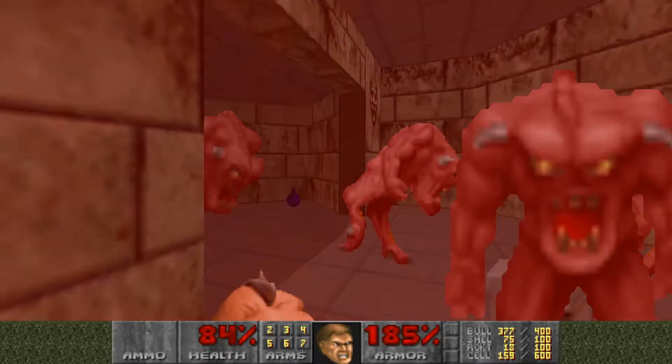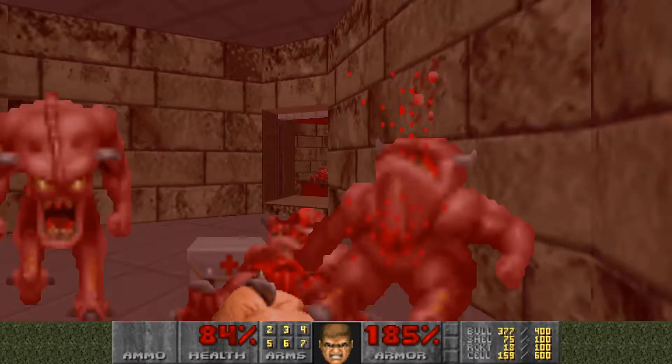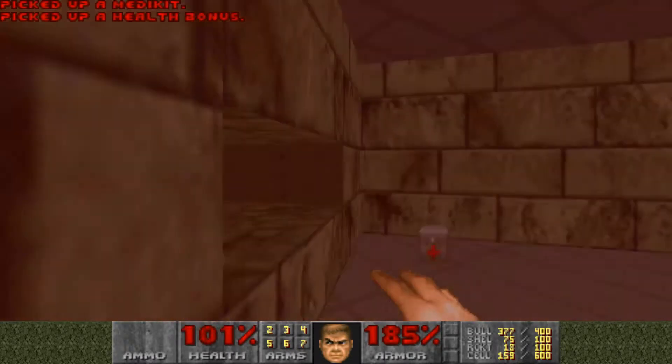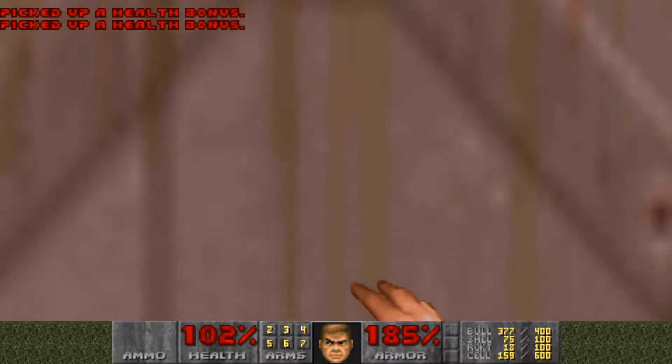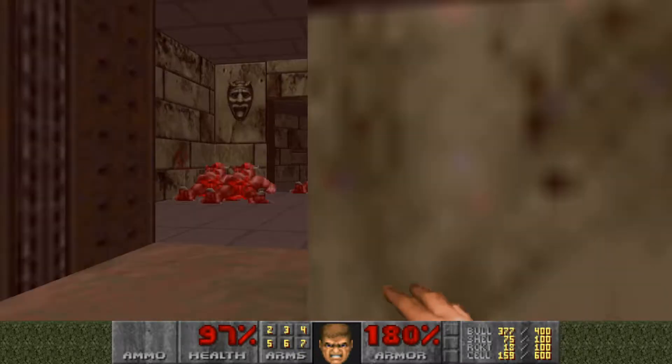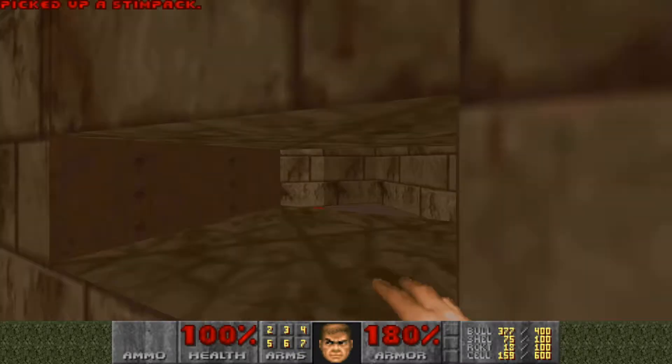They obviously sprung a trap on us. That teleporter outside — I didn't take it because I'll show you why in a second. There are two specters, and where that teleporter ends up going is into this room here where those specters hide out.